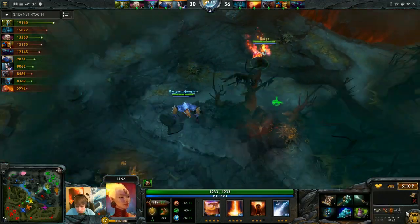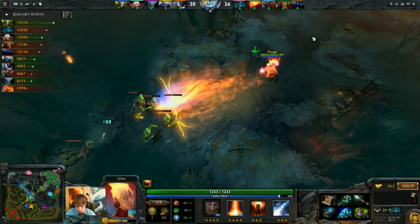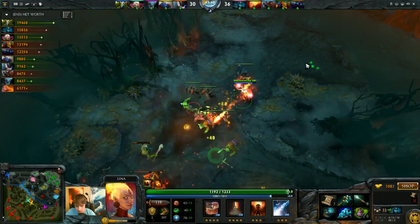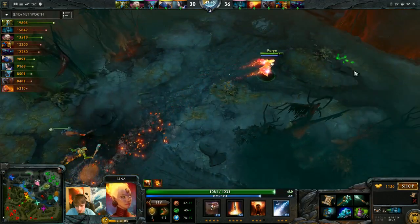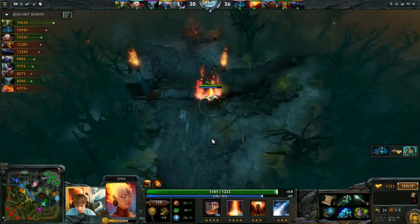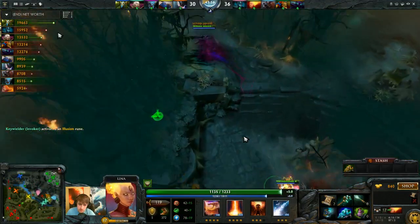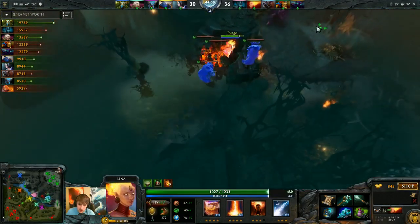Trying to just be safe, sitting behind allies. I really didn't want to get too committed to this Forge Spirit, so I just wanted to attack it fast and get out. We've got the AC finished on the PA with a BKB and a Battle Fury, so our damage is actually really good right now.